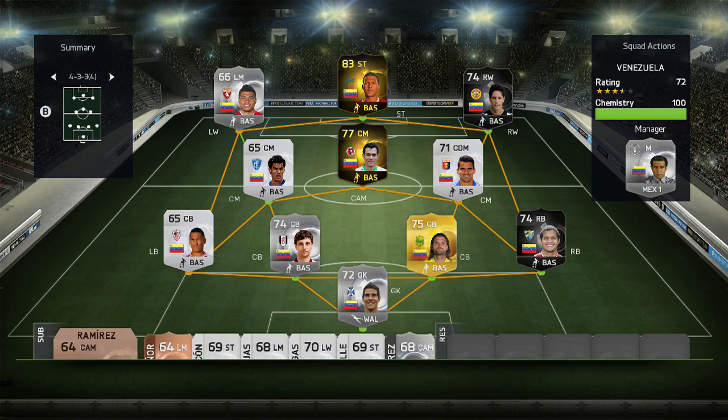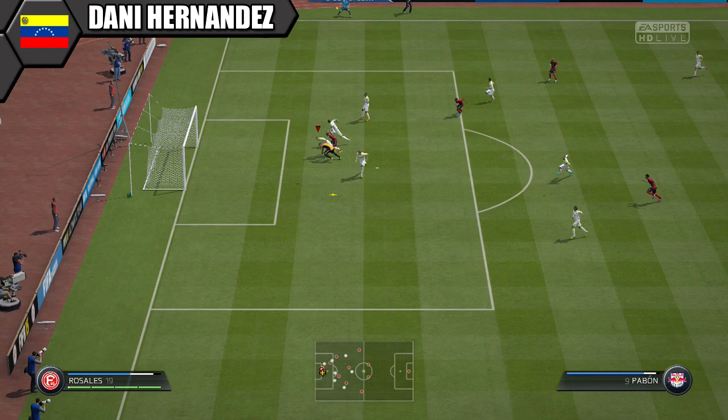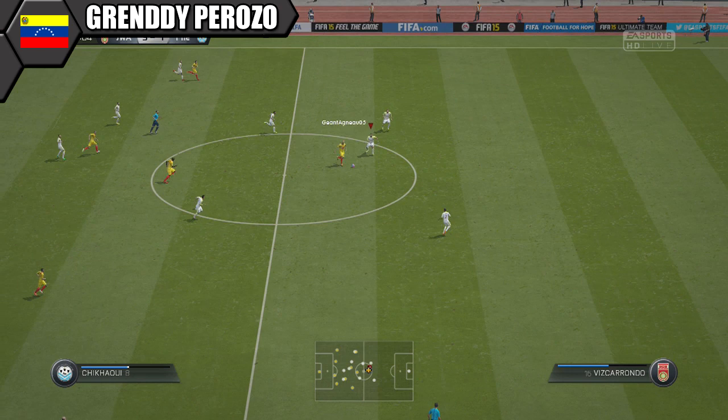Now on to our gameplay, starting with Danny Hernandez. He does have great height at 6 foot 5 for a keeper and he's your best option between the sticks for a Venezuelan team. He pulled off a fair few decent saves for us, but he would really benefit from a cat chem card on him to boost his speed and reflexes, which were a bit below par.